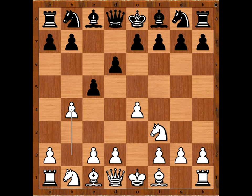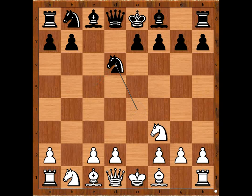Black to move. Pawn takes pawn is the most played move in this position. Herseth played knight to f6, attacking the pawn on e4. b takes on c5, knight takes on e4, c takes on d6, knight takes on d6. d4 is the most played move in this position.